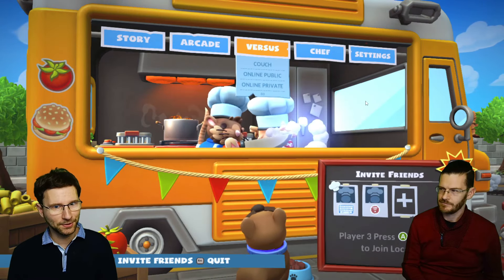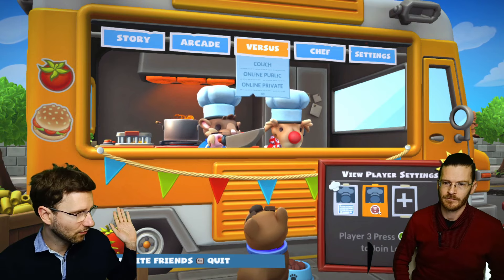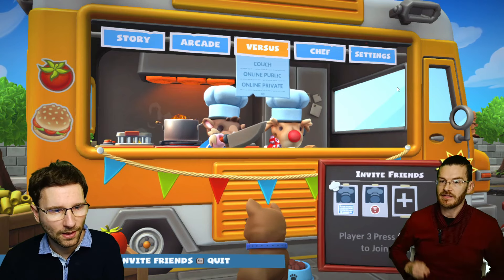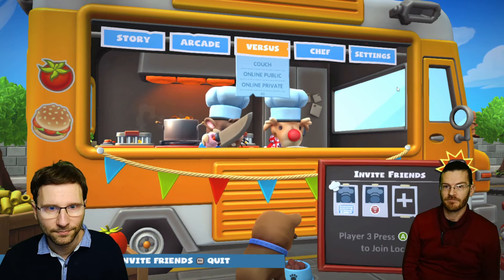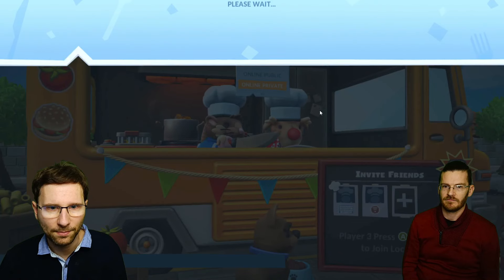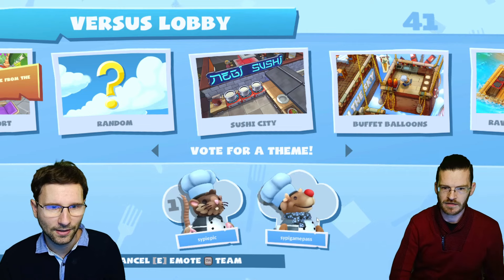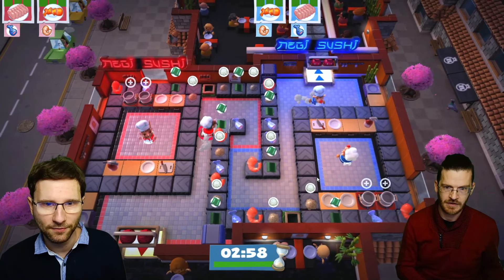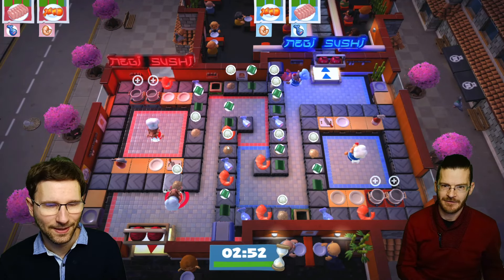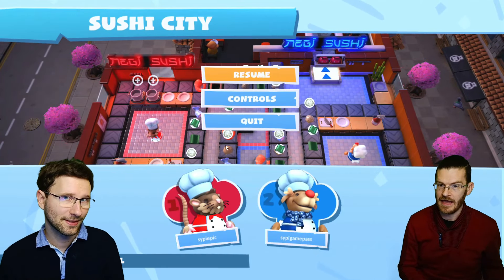Once you accept, you can see a strange icon — possibly indicating the Epic connection — but it works. You've got the game, you can start it, go to online private, and both players can see each other. We loaded up Sushi City and it's working fine — one player is the blue character going around, though still figuring out how to grab the rice. Notably, even Microsoft doesn't seem to know this is possible.